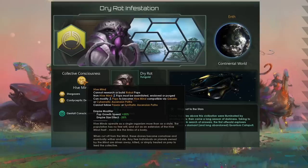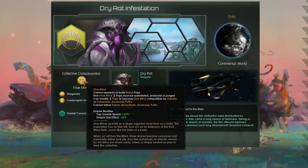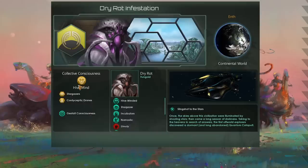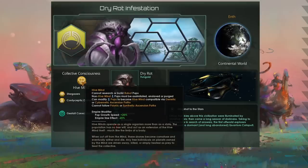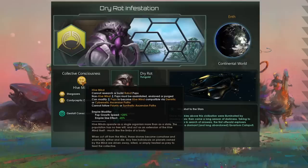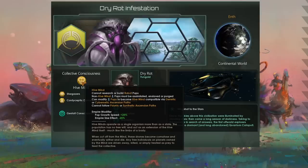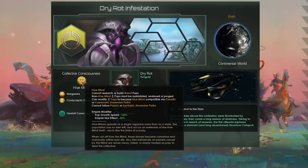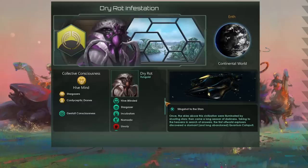We are of course a hive mind, which gives us plus 25% pop growth speed — something we absolutely need given we have 10 fewer pops at the start — and minus 25% empire size effect, which is also very useful. We're going to go over our empire size cap of 100 and get penalties really, really quickly, so that reduction will matter.